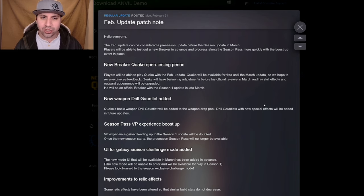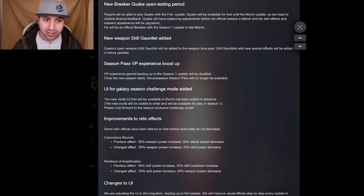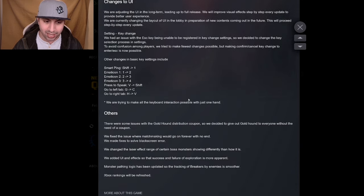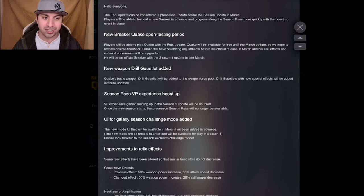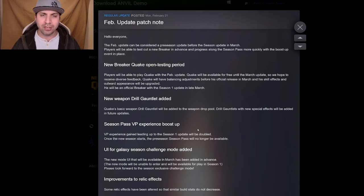The February update can be considered a preseason update before the season update in March. Players will be able to test out a new breaker in advance and progress along the season pass more quickly with a boost-up event in place. New breaker Quake open testing period, new weapon — the Drill Gauntlet has been added, season pass VP experience boost-up, UI for galaxy season challenge mode added, improvements to relic effects, changes to UI, and bug fixing and rank improvements. It's a lot: UI improvements, bug fixing, new character, new weapon, and the season pass VP experience bonus. This is a fairly beefy update for February.